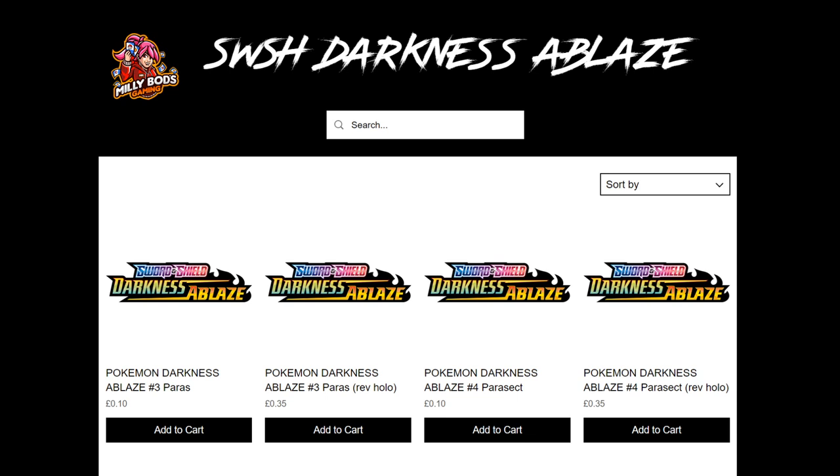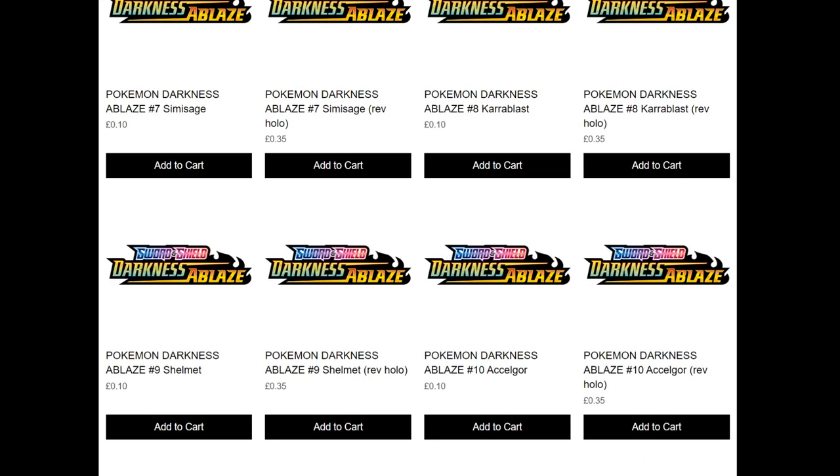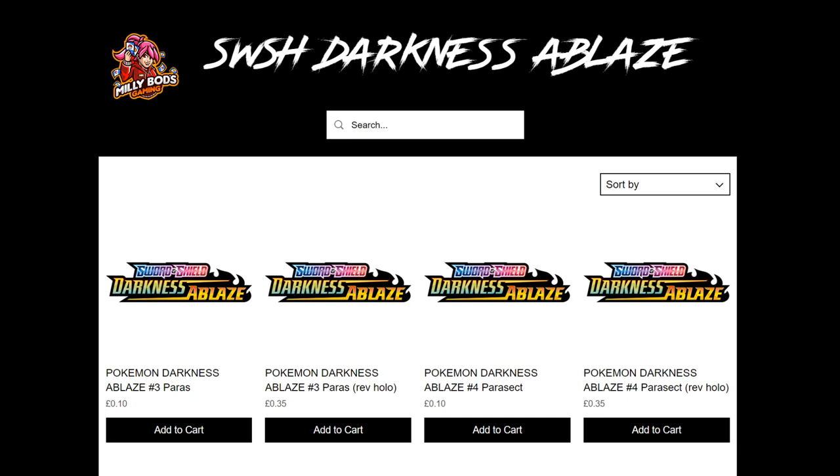MeleeBotsGaming.com is the best place for you to find all the Darkness Ablaze singles you might need for your upcoming decks — any Eternatus, anything you need. Make sure you get it at MeleeBotsGaming and use the discount code for 5% off your final purchase when checking out.